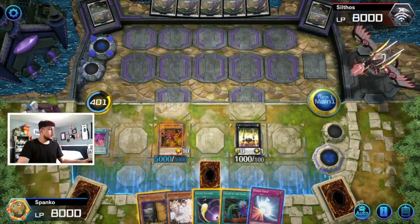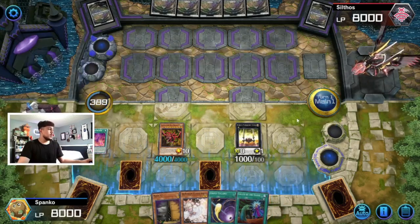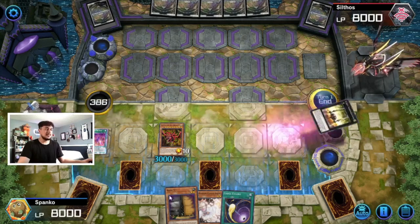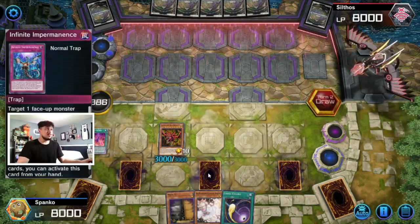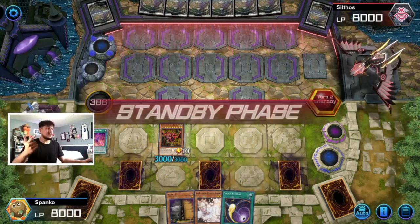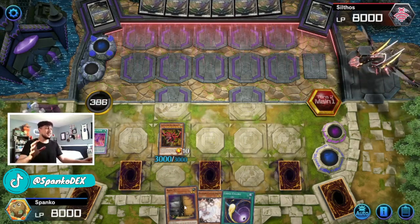Slifer's not gonna stay at 6k for now. We're going to set Impermanence, set Mirror Force for protection, and set Called by the Grave. Keeping him at 3k is a decent position because I'm also going to have Maxx C which could potentially draw cards to my hand. So now we have a 3k Slifer with Mirror Force, Impermanence, and Called by the Grave set — plus Ash and Maxx C in hand. Our hand is nuts.